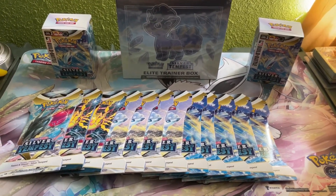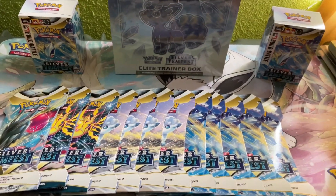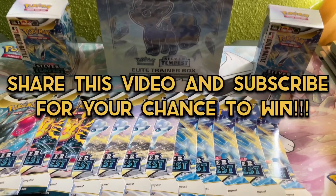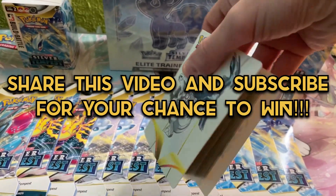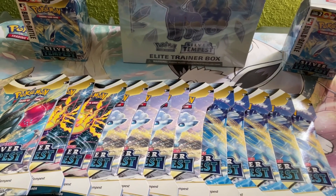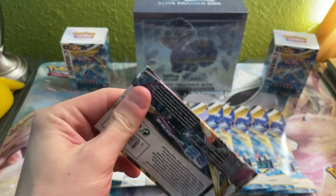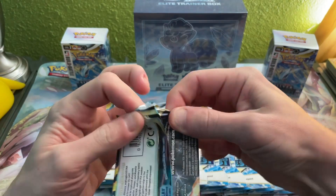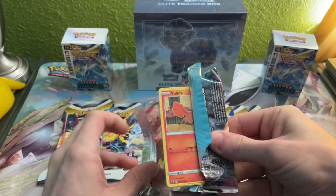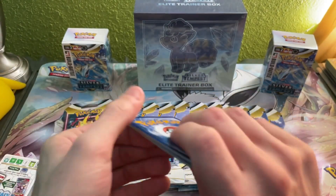What's going on guys, welcome back to Pokemonology! Today we got 12 packs of Silver Tempest sealed blisters and we're gonna open those. But first, make sure you like, comment, subscribe with notifications on — we're gonna be entering you to win this mini portfolio giveaway full of holos, reverse holos, and other rares. Let's get into it!